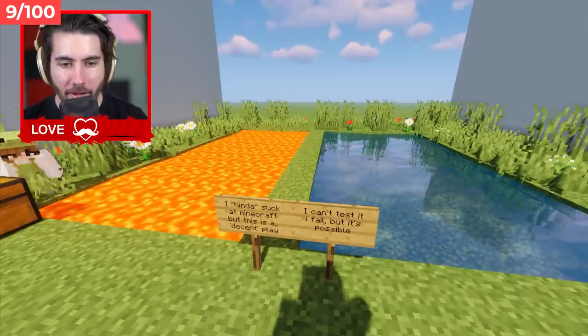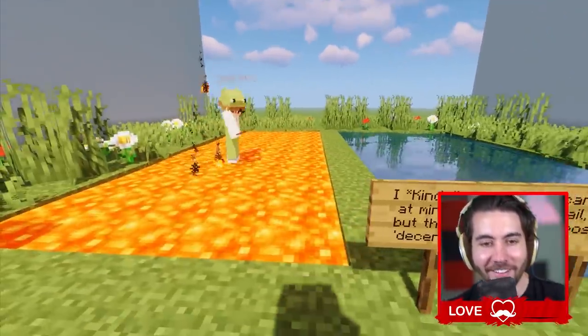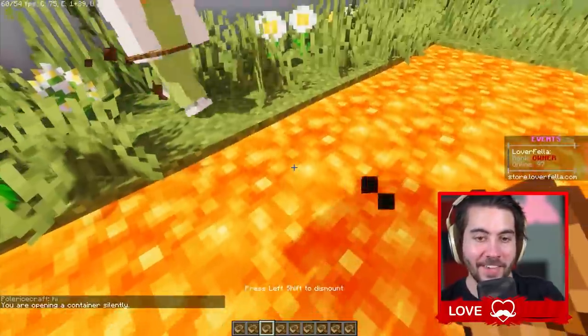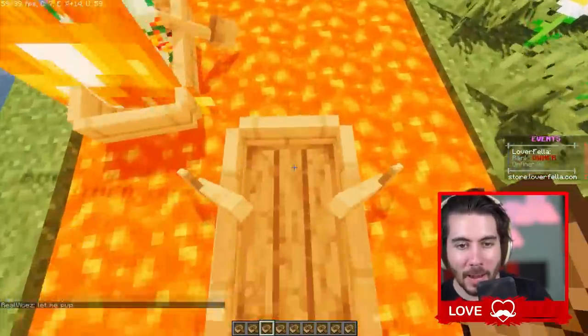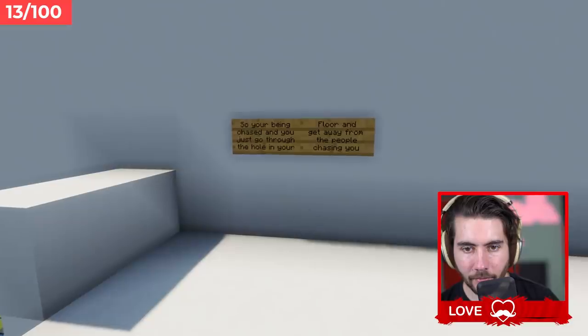An Ender Dragon with one. Very nice. I kind of suck at this, but this is a decent play. That's a hard one. Here we go. Froggy, you're kind of good. Spamming it makes it a lot harder. So there you guys go - it's really not that bad though. Being chased and you just go through the hole in the floor and get away.